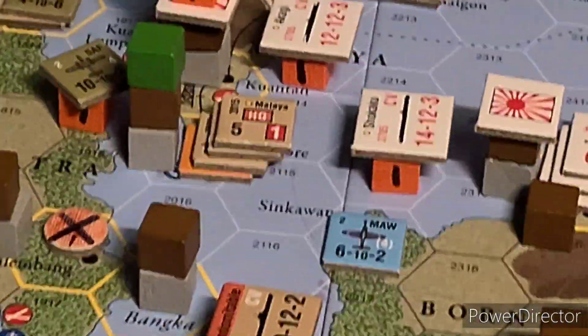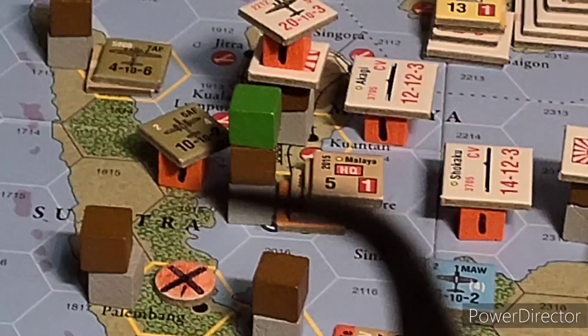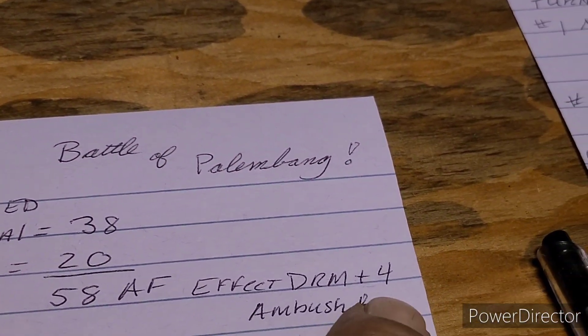The Indomitable and our air unit right outside of the attack at our battle hex. We'll be rolling for effectiveness and we'll get a plus four on this die roll, looking for a high number.